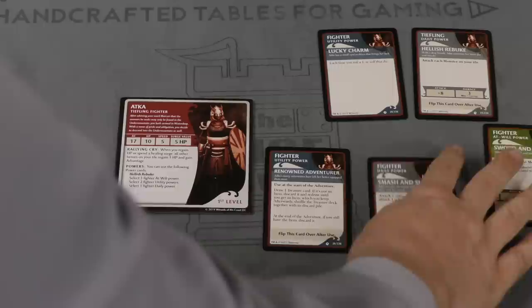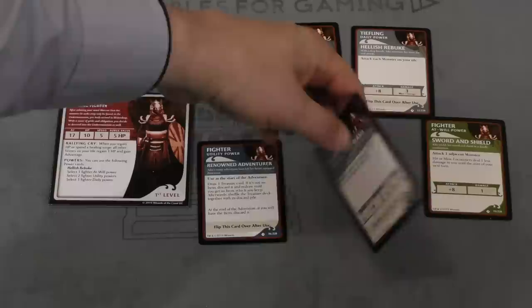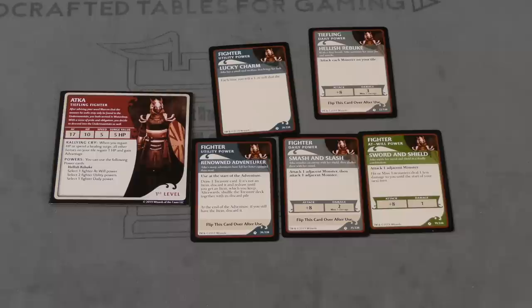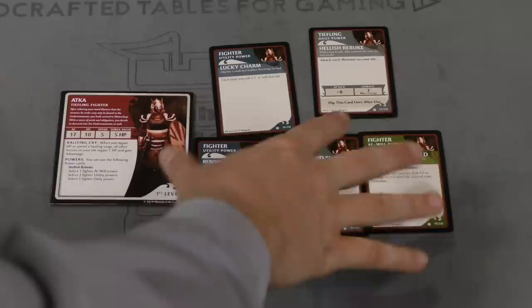These cards are going to go in front of you. Now many of the cards — mostly the daily powers and most of the utility powers — you can use once per mission. You do it and then flip it over when you're done with it. Although sometimes, like this one here, it just says each time you roll a one, reroll that die. These powers are going to be used to attack monsters. So for example, sword and shield — that's the at-will power — that's what you're going to use most of the time because you can use it over and over again.